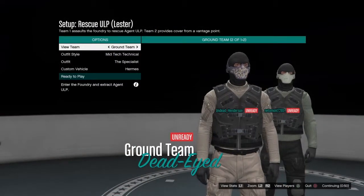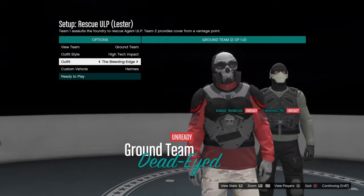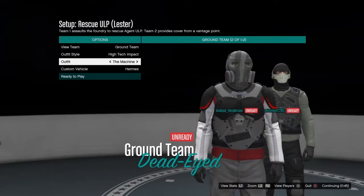First off you want to start up the Rescue UOP mission and select the outfit style High Tech Impact, then select the Machine outfit.